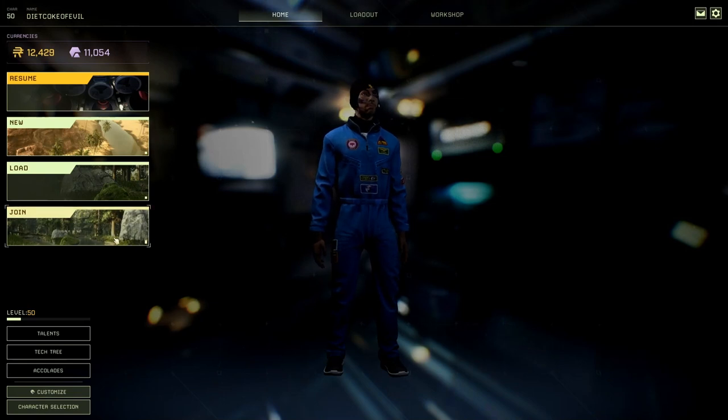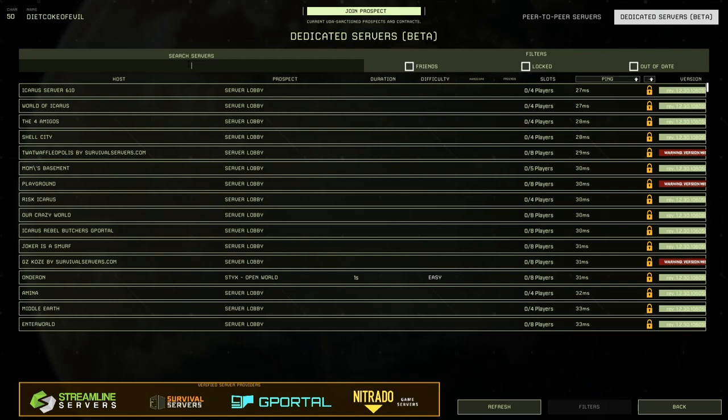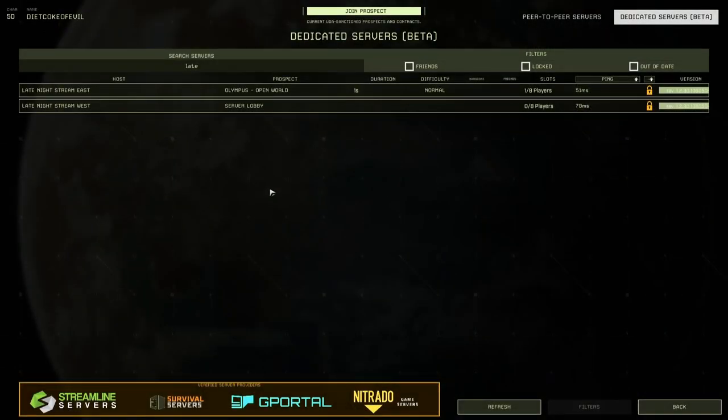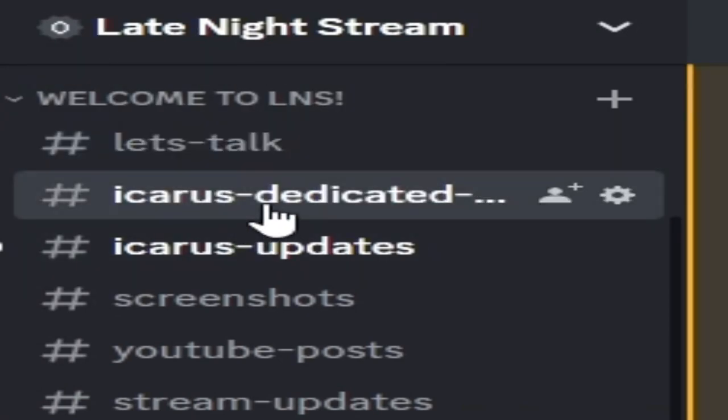We have an announcement: if you go to join dedicated servers and type in LATE, you'll notice we now have two dedicated servers for Icarus for the channel and our community — Late Night Stream East and Late Night Stream West. We've been playing around with the servers. If you want a video about what we know on the servers and how to do dedicated servers, let me know in the comments. To join, you'll need to join our Discord.